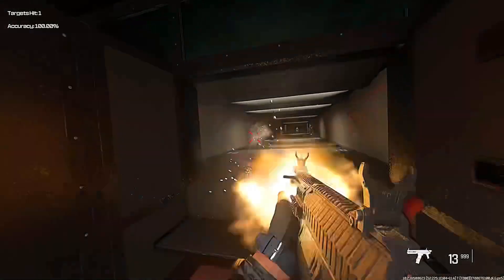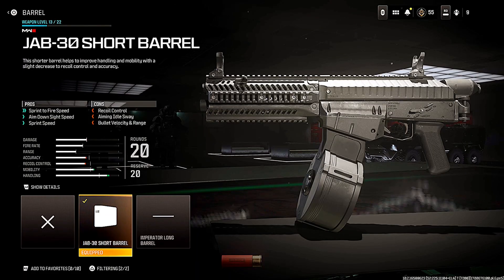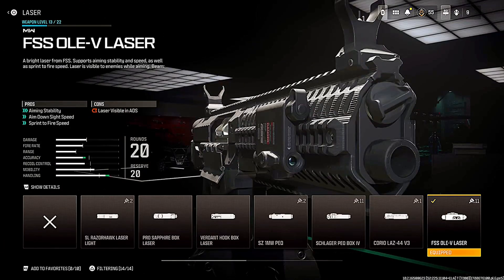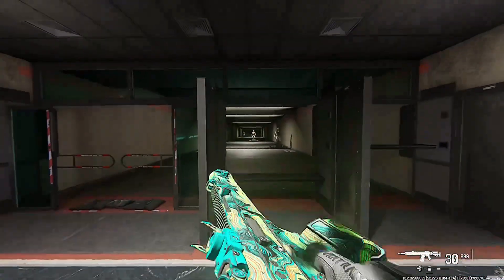Next up is the Haymaker shotgun. Zombies plus shotgun is always a good combination, and this is one of the best shotguns you can use. This build is designed to be as in-your-face as possible so you can get nice and close to the zombies. We have the short barrel, no stock, rear grip, and laser — all for mobility speed — and then the 20-round drum. Everything gets even better once pack-a-punched.